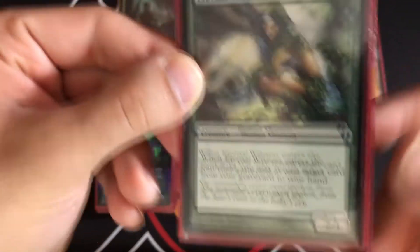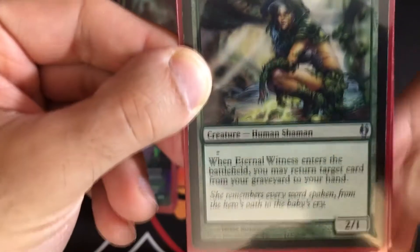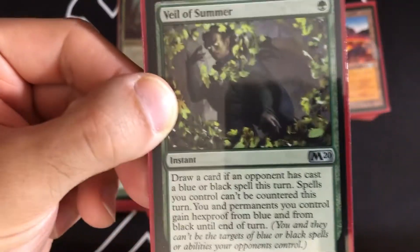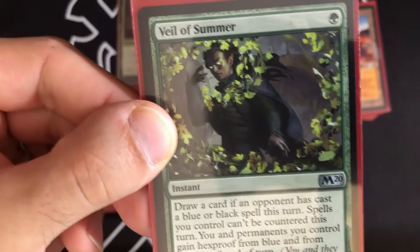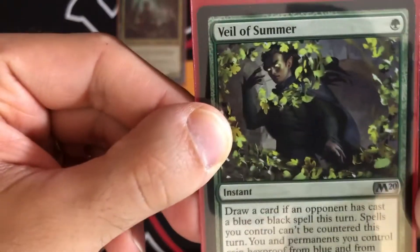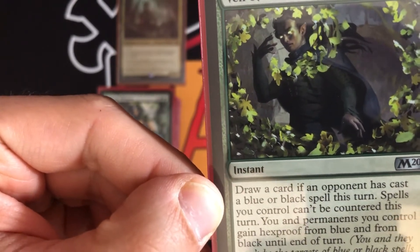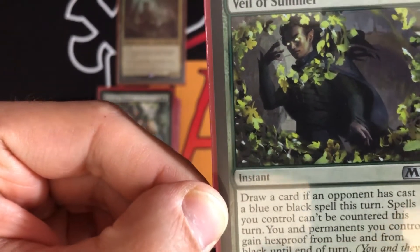Eternal Witness — when it enters the battlefield, return target card from your graveyard to your hand. All the things going into the graveyard can come back. Veil of Summer is a one-mana instant — draw a card, and if an opponent casts a blue or black spell this turn, spells you control can't be countered and permanents you control gain hexproof from blue and black until end of turn.